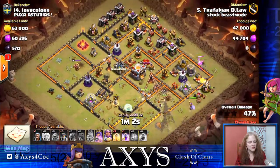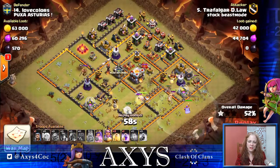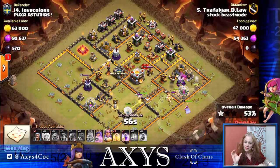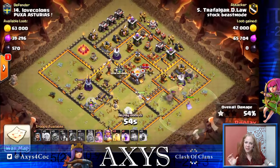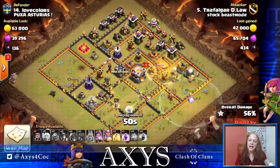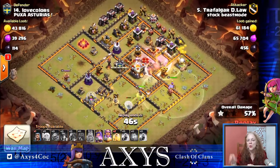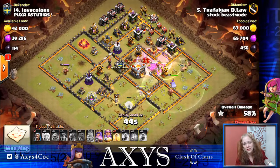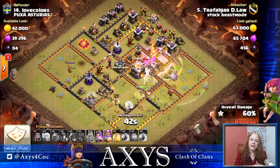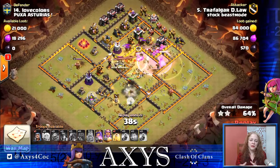Here come the miners — dropping a ton of them. With the assist of the Grand Warden, he's going to walk with them. Visually, they have a nice funnel so they'll be able to walk up half the base. The reason you want this is so they stay together — when you drop a heal, it will impact and affect as many of the miners as possible. They work best together.